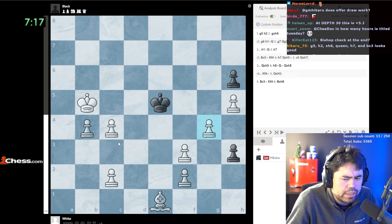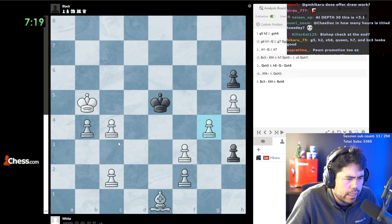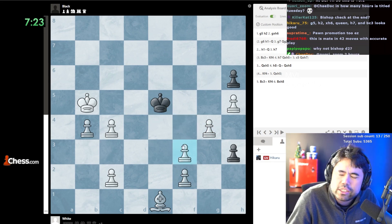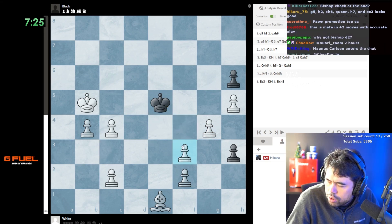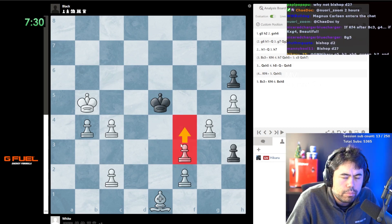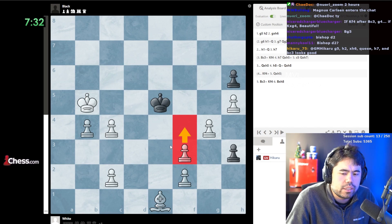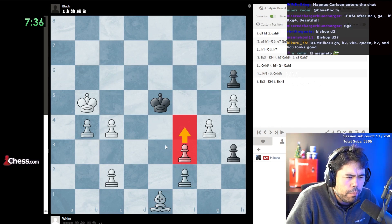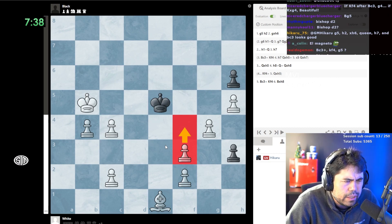What happens after f4 - he just takes. There was a thought that just occurred to me: maybe there's some way you can sack the pawn so it's not a stalemate. But it's still not trivial, still very difficult.